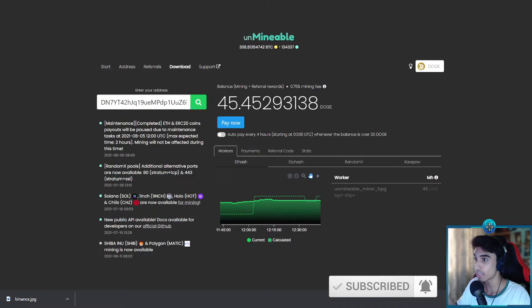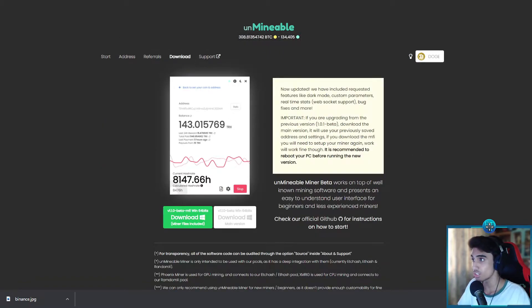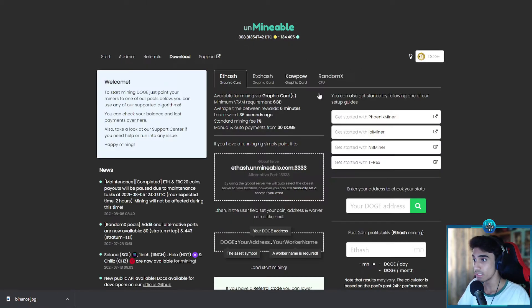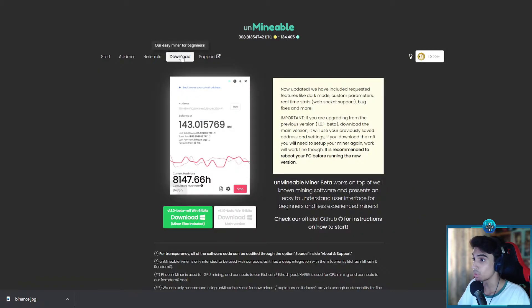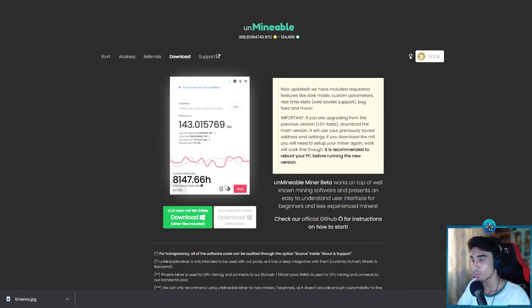Today I'll be showing you this website called Unminable. As you can see, I've mined about 45 Dogecoins so far — I'll show you more shortly. I'll leave a link in the description; if you click it, it should bring you to the download tab. If not, just search unminable.com, and once there click on Download. Click the green button to download the file.